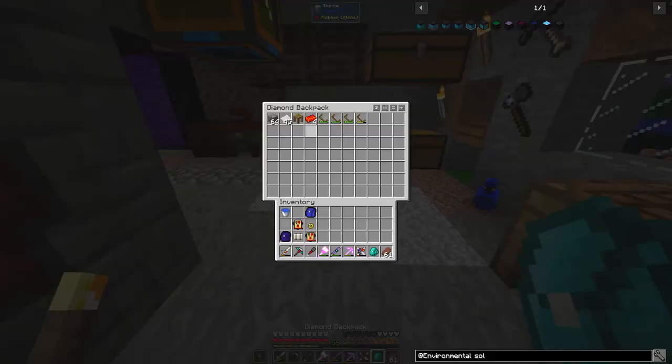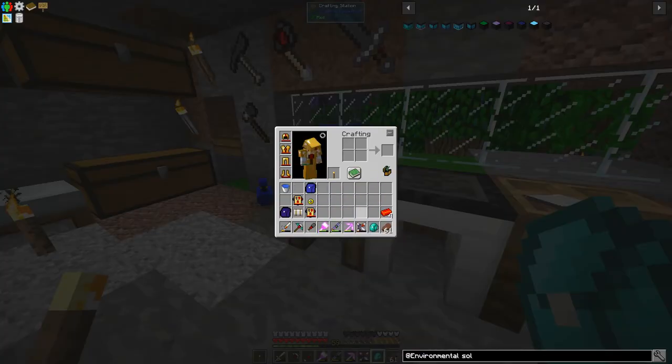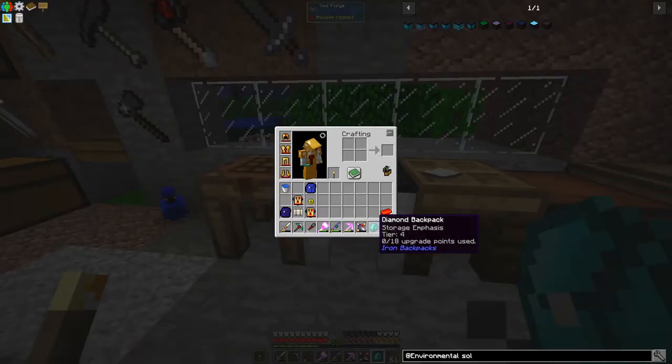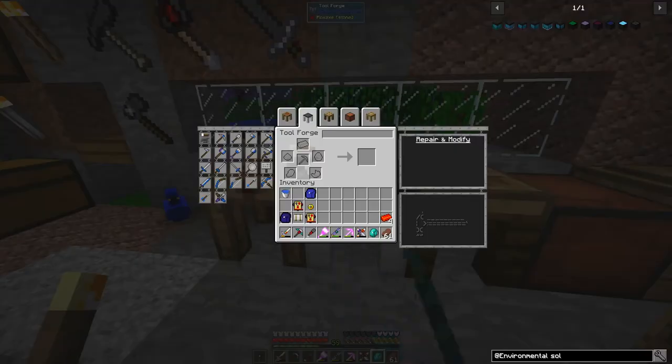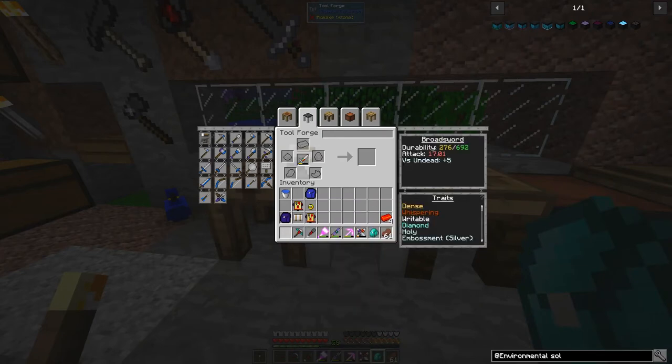I've got this diamond backpack, which has some iron chest transporters and also my tool station repair kit. So if I'm mining, I just pull out the tool station and throw the tool on there to repair it.